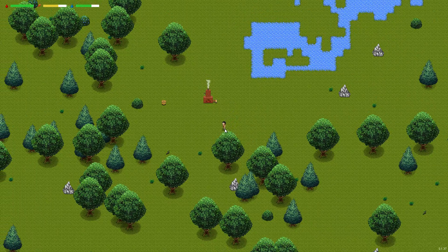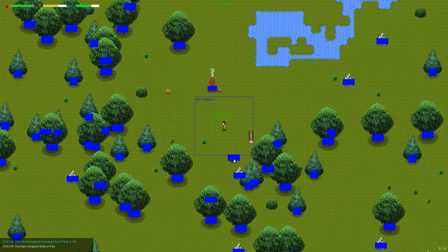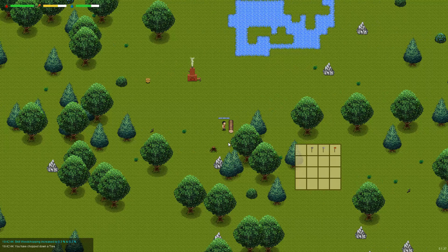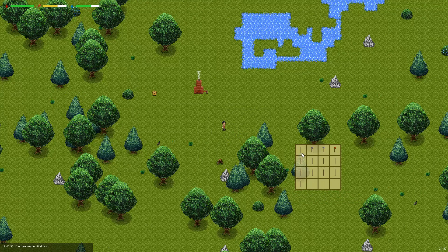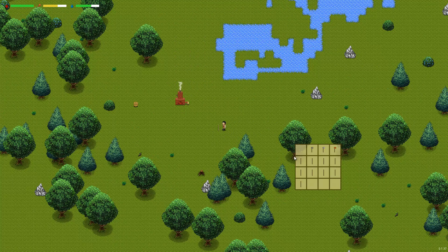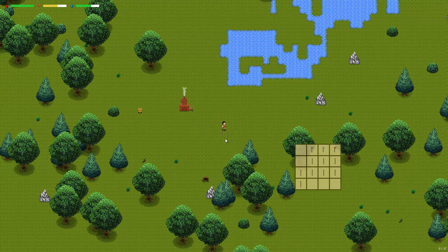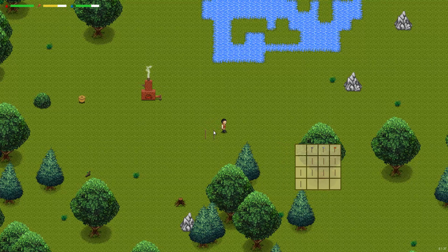Let me chop down a tree real quick. I've added a new type of branch called 'stick', which is the same thing as branch but with different graphics, because sometimes it doesn't make sense to make branches out of a log. Zoom actually helps in this case because those sticks are pretty thin and it's really hard to figure out where to click to collect them.